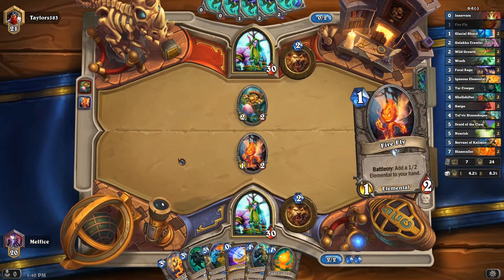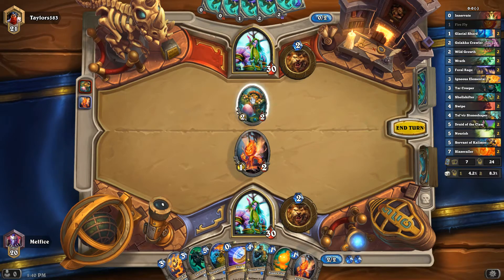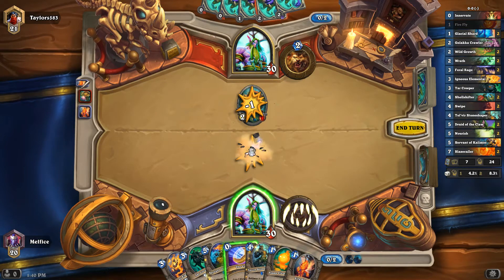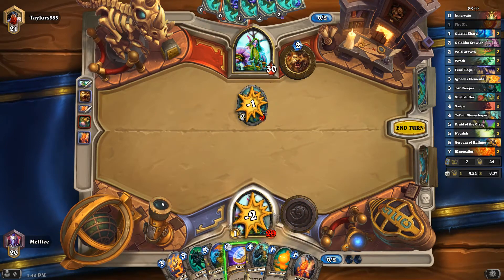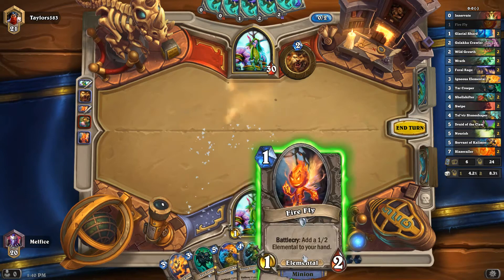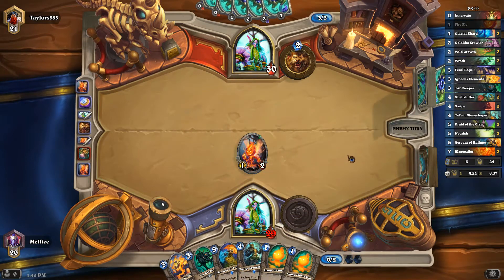The 2-2 isn't too bad. We could technically get rid of it, but we'll lose our minion. We have no indication of what kind of Druid it is, so we're definitely going to play that. We get another token, so that's good. We get a card in our hand. Next turn we have the Tar Creeper, or if he doesn't put anything big, we could do the other three-drop.